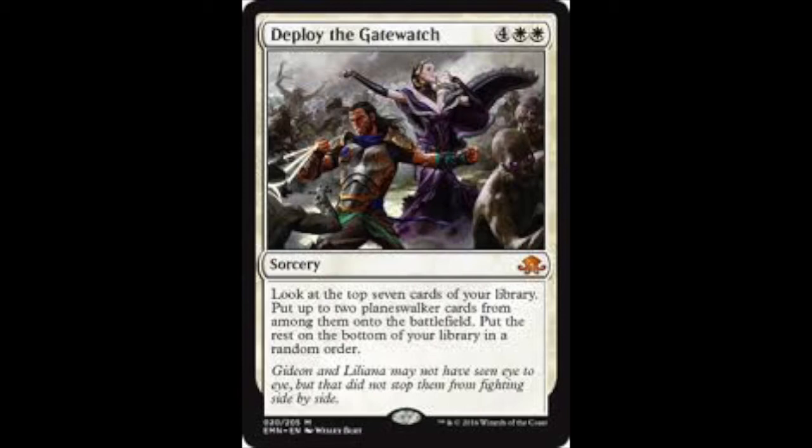So it's got to be in a deck that's very Walker-friendly — a Superfriends deck. Maybe in an EDH deck as well; it might be good in EDH. But Deploy the Gatewatch looks fun to me, and I'll definitely try it in one kind of standard brew if I can, that's for sure.